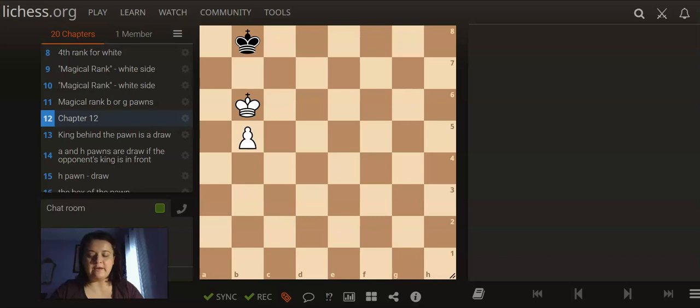In the previous video, we discussed the importance of winning an endgame when we get to have our king in front of the pawn, and about this specific special rule which is called the Magical Rank. Whenever white has their pawn on the 5th rank — and in case it's a black pawn, it's going to be on the 4th rank — with the kings in front of the pawn, if they are between the B and the G files, we can switch to the C, D, E, F, or G file.